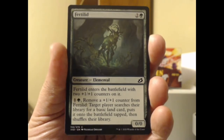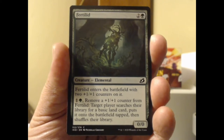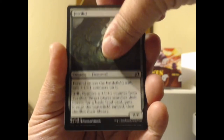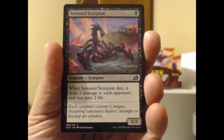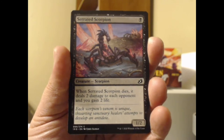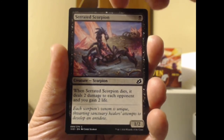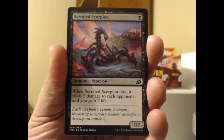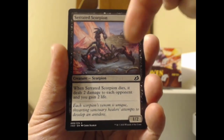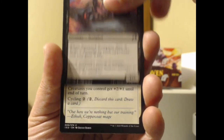We got the Fertilid, which enters the battlefield with two +1/+1 counters on it and helps you search out basic lands. That's not too shabby. Got the Serrated Scorpion — that's worse than a normal scorpion for sure. One black, 1/2 scorpion. When it dies, it deals two damage to each opponent and you gain two life. That's a pretty good deal.